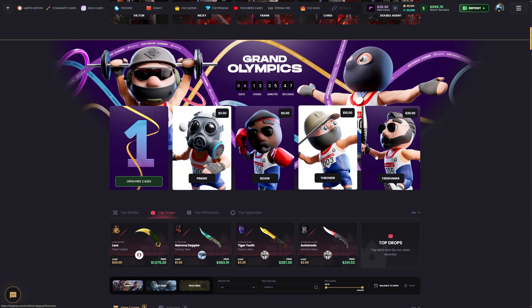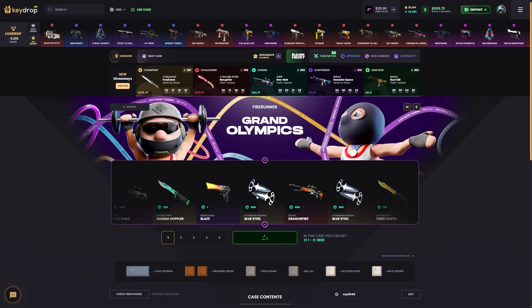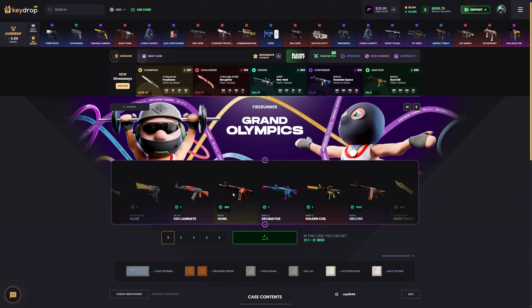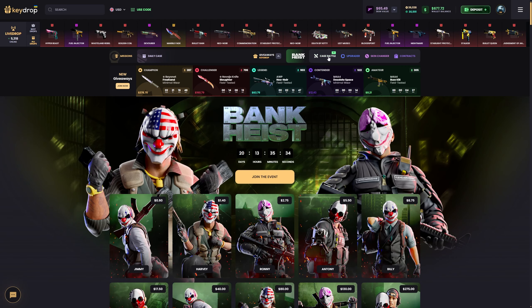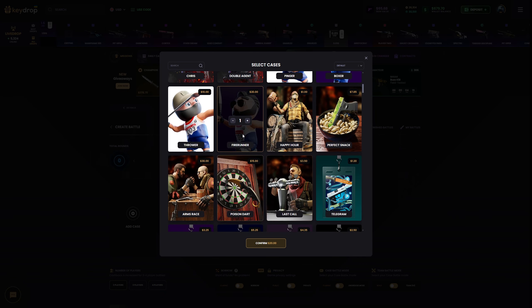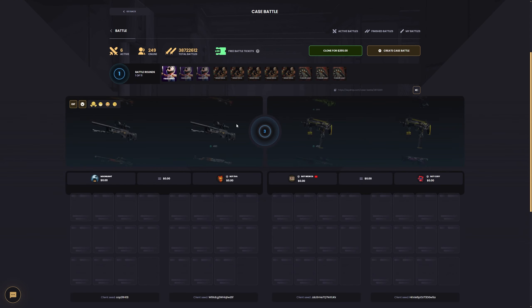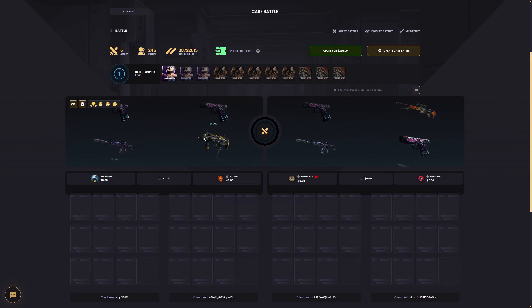Let's open the Grand Olympics case — that's $20. I'm gonna pump some time into this. Oh Jesus! Okay, that's a box. I'm gonna make some cool cases — that's a Fire Runner and a three-case. That's $255 — alright, let's go!